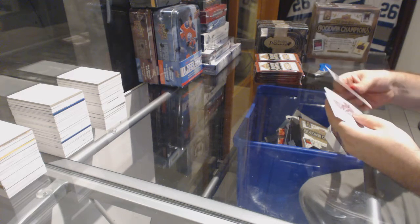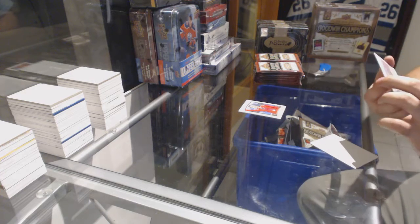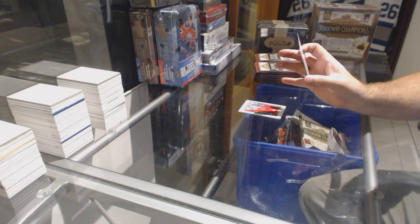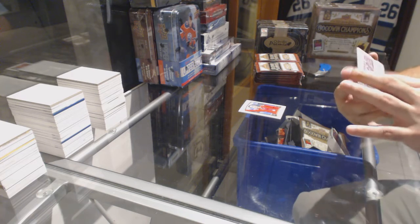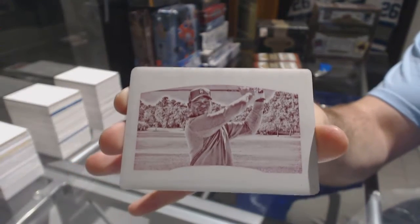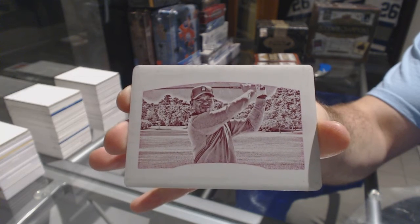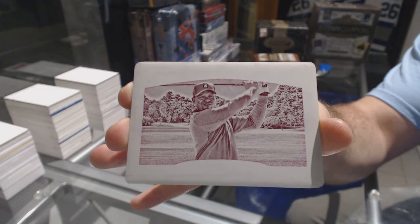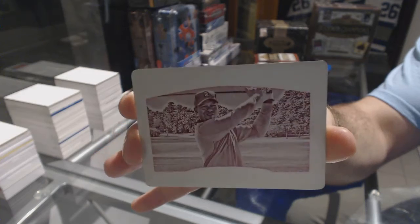We've got a Blackwater Penguin — that might be decent. We've got a Magenta Printing Plate, one of one, Tiger Woods. One of the two, Tiger Woods.